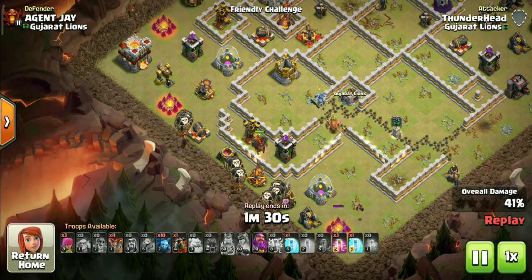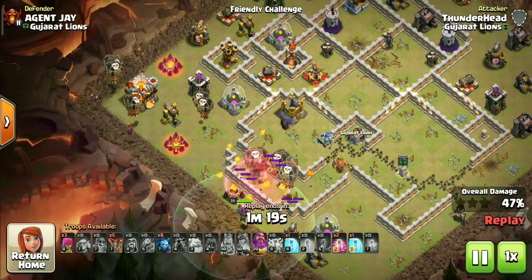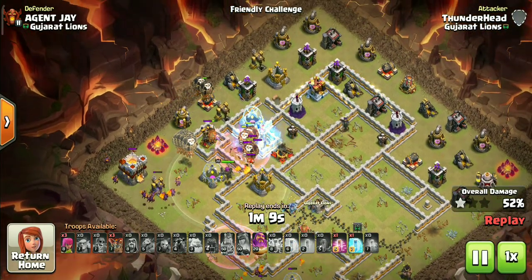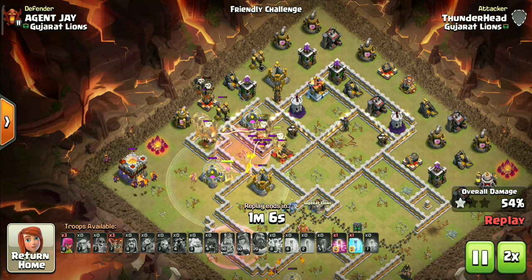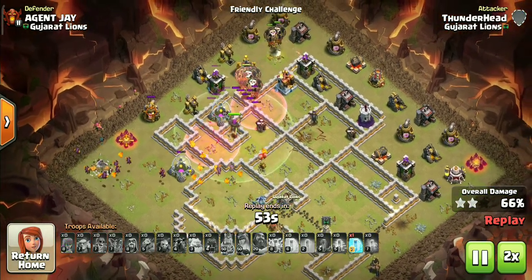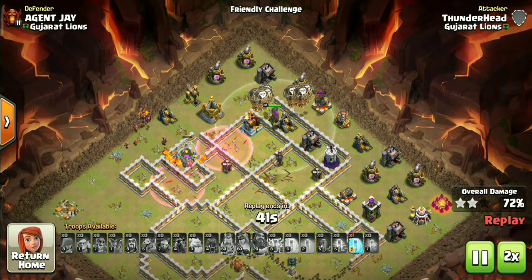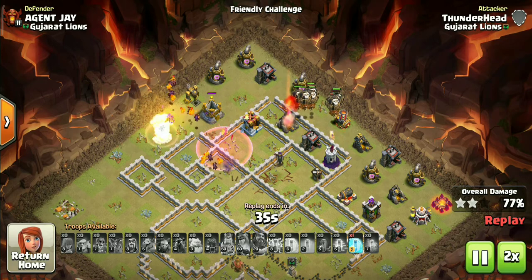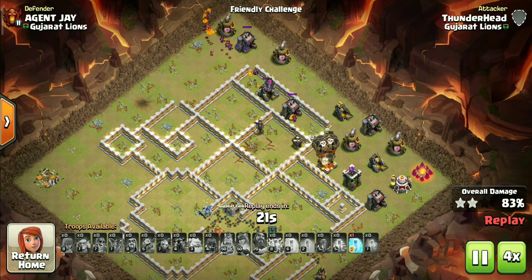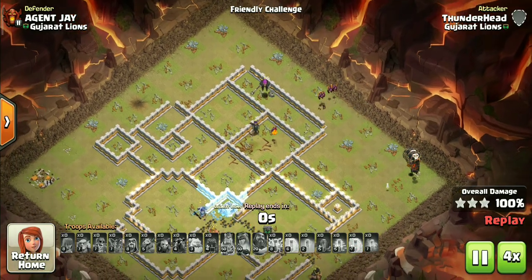We can start the Lavaloon phase now. My Lavaloon deployment in this attack is very bad — I unnecessarily used all the loons at the beginning — and I still managed to 3-star. That shows the strength of this TH11 Zap Lavaloon attack strategy. I claim this as the easiest variation of any TH11 Lavaloon strategy because it is much more adaptable, and you have 2 options to take down the queen: either with the zaps or with the heroes. Both options are much easier and more reliable than other TH11 Lavaloon strategies like queen charge or blizzard Lalo. TH11 Zap Lalo is also very underrated — I can bet most of you have never used it or even heard of it. This is your time now.